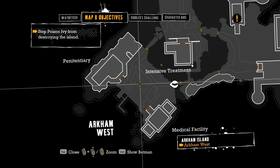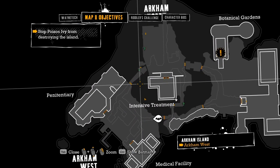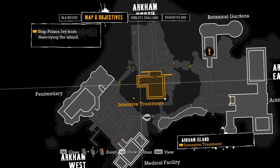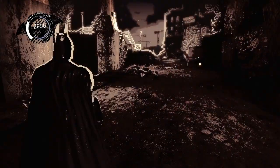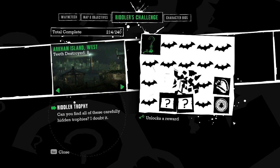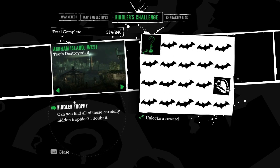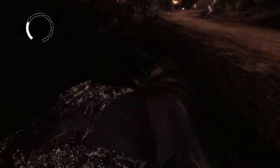I'm not quite sure, but we're going to go up this way, because this is a place where we can get a couple of things. Then we can go to Intensive Treatment and try to get everything else in there. I should probably check the medical facility just to see if there's anything else. Are there any more Riddler challenges here? There are 10 teeth and one more trophy, so we'll look for both of those things.